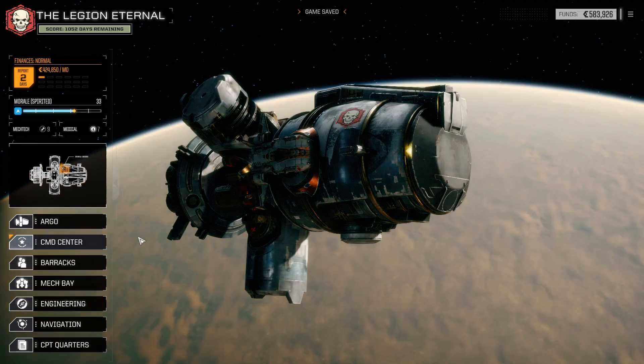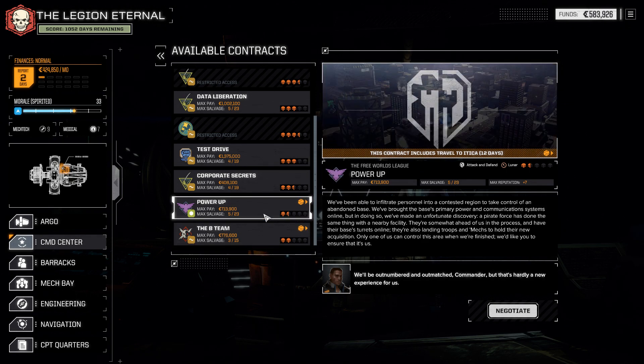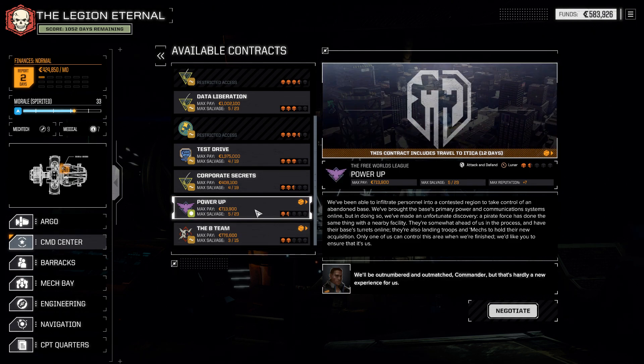We're going to accept a travel contract. There's a planet nearby — it's a two-skull difficulty planet, so it'll have some jobs we can't do but also some stuff that pays fairly well. We don't really need to continue working for the pirates at this point. We will at some point have to re-up our membership to the Black Market probably, but it's not going to be anytime soon. Both of these contracts go to the same place, so I think this is the smart move. Let's accept this mission — it'll get us to the planet where the B-team mission is being held.